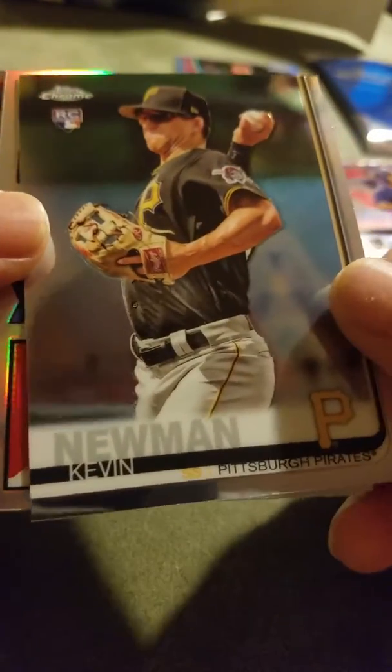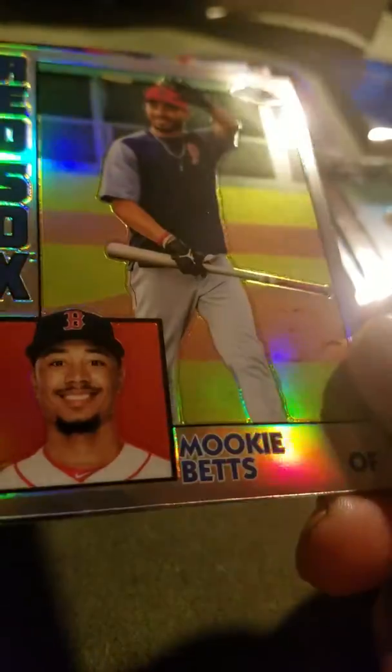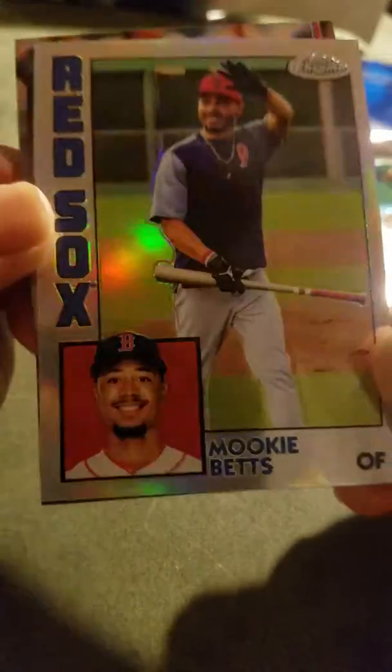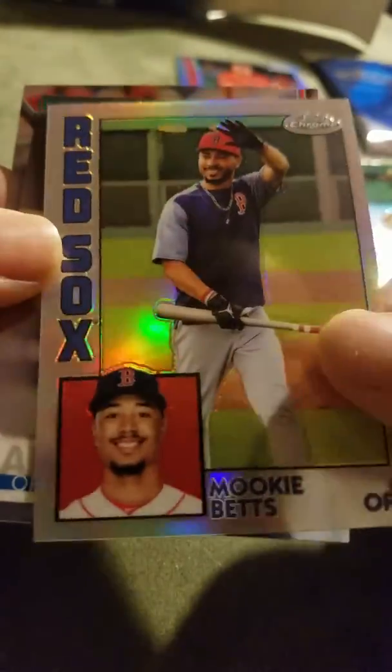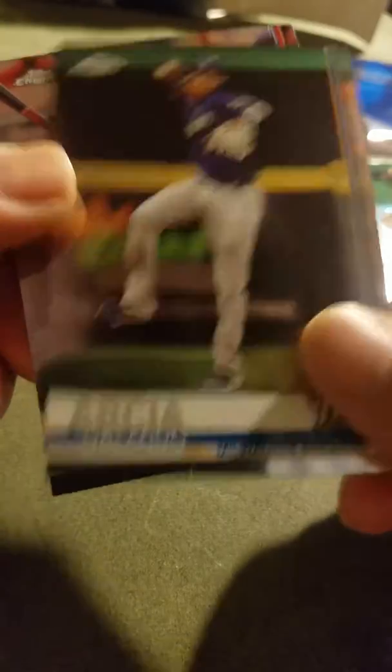And the last pack - we have Newman, he's having a great year, he's a rookie having a real good year with the Pirates. And we have another '84 card here - Mookie Betts! Look at the shine on that card. So I pulled the Trout and a Mookie Betts - you can't ask for any two better cards. Arcia and the last card, Polanco. Not too bad - these are basically just a chrome version of the Topps baseball cards that came out this year.